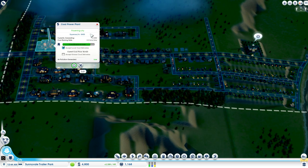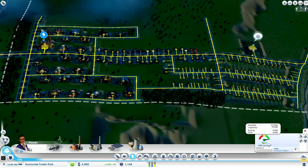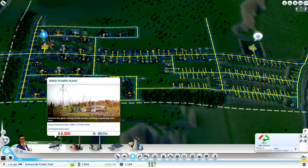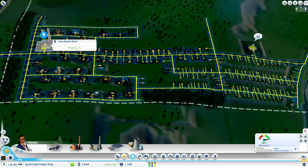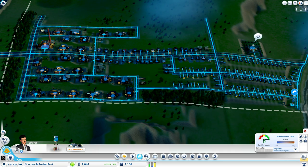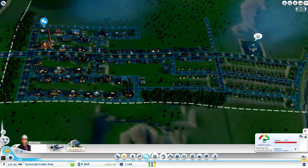Let's see: power — we have a lot of excess. We could have started off with a wind power plant, to be fair. But I kind of want power available to the rest of the region as well. And we're excess on water and excess on sewage as well.